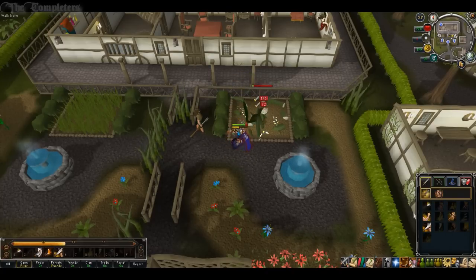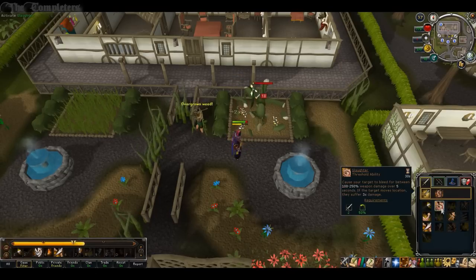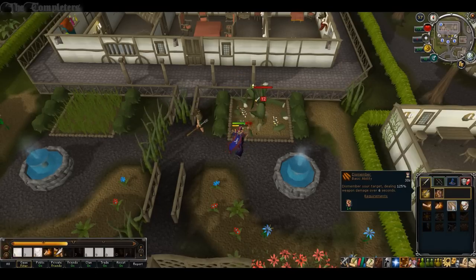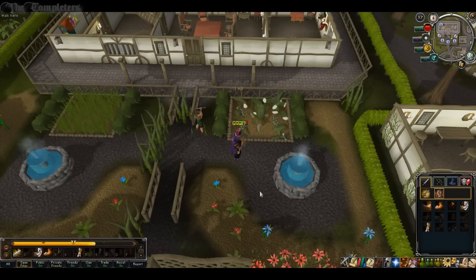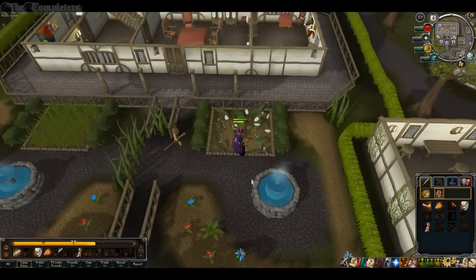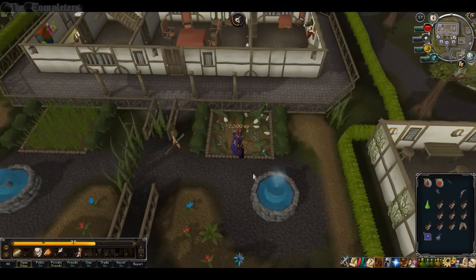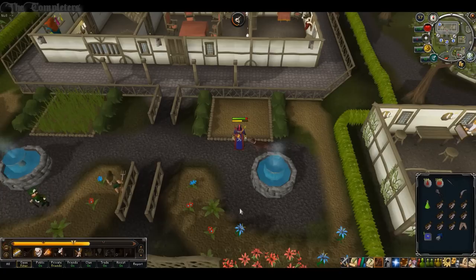Eventually you'll be able to bring the jade vine down. As it gets closer and closer to death, you'll chop all of its limbs off. As soon as it's dead, go ahead and cut the wild jade vine. You'll gain 2,500 Slayer XP, and a little cutscene will occur.